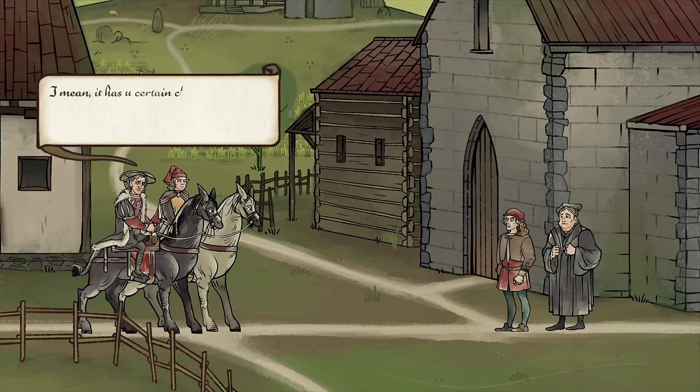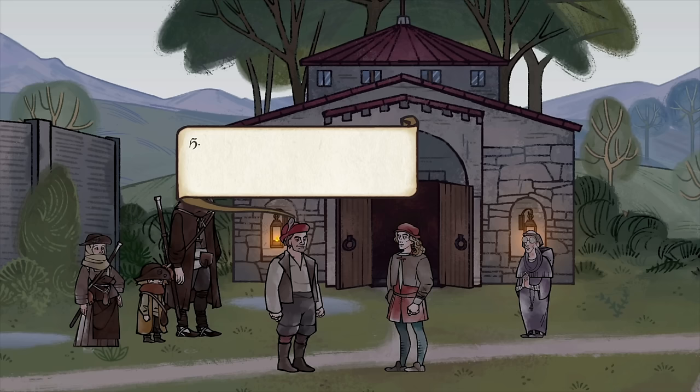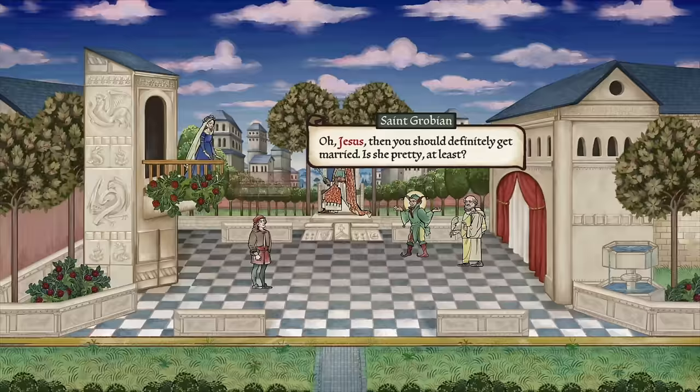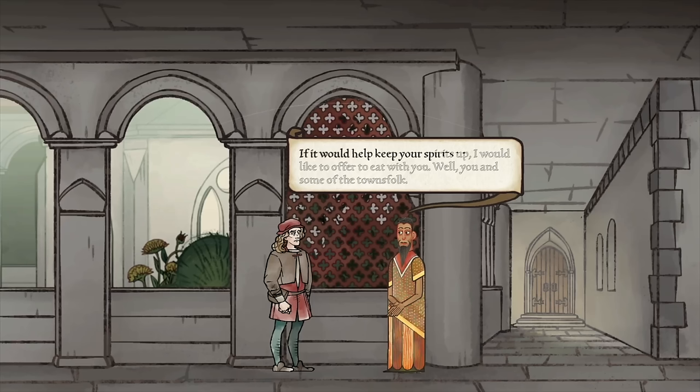Pentiment aims to be incredibly historically accurate, from its setting, plot environments, even the in-game dialogue — which at some points I did have to double-read just to make sure I'm understanding the old English. At the start of the game you pick your background: craftsman, bookworm, businessman. Each one will affect the conversations you have later in the game and how you can navigate situations. I can't really say much else without spoiling it. It's mostly narrative-driven, so if you want to try out something new or this style of game is for you, check it out.